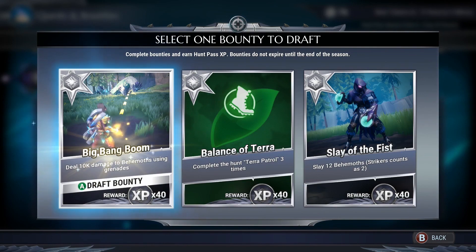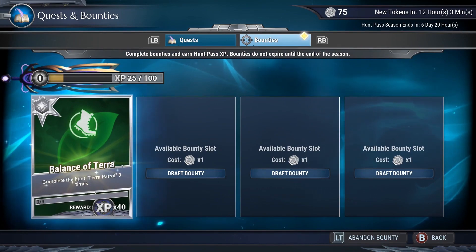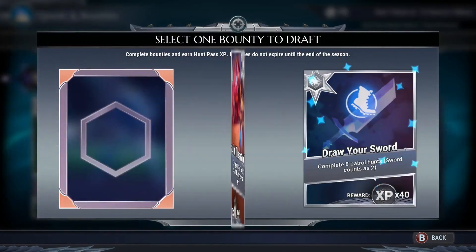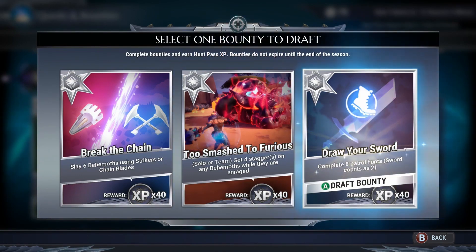The Balance of Terra bounty asks you to complete Terra patrol hunts three times, and once you do that you get one Corrupted Arcanite. Then I'll pull up another one - Draw Your Sword - which asks you to complete eight patrol hunts, or only four if you use a sword. We'll do four patrol hunts and get our points that way. That's how you earn your Corrupted Arcanite.